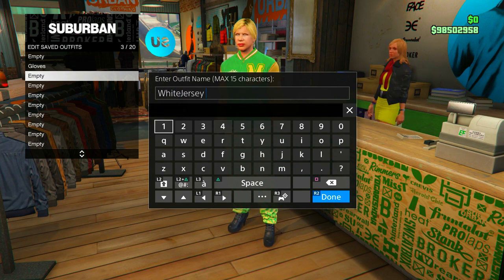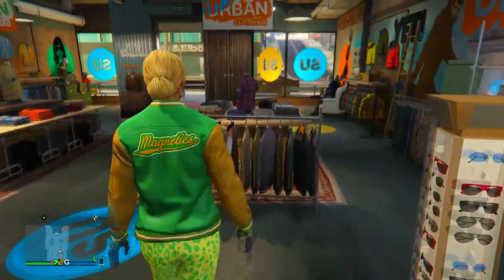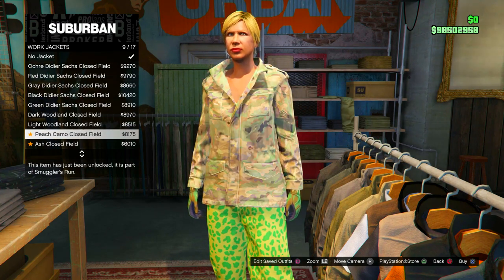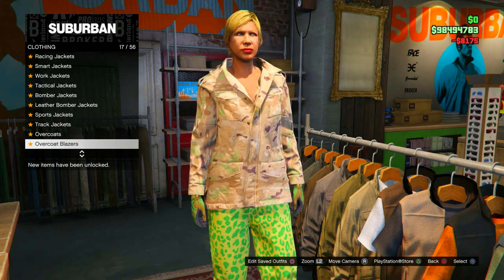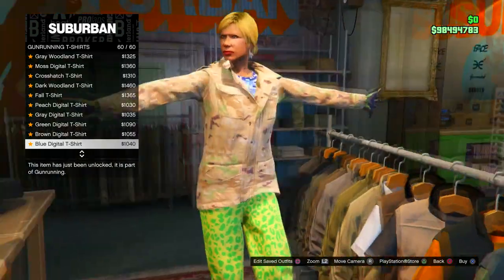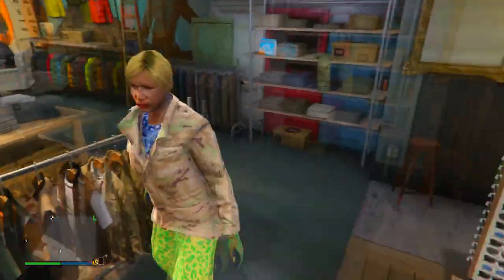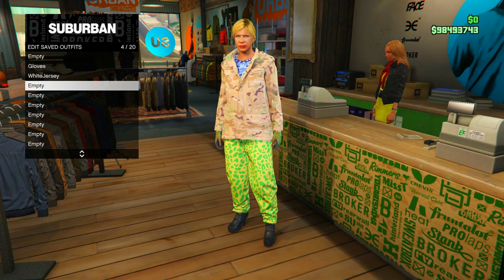Moving on to the last step of this main outfit: go back to the top section and purchase the peach camo work jacket. Make sure it is actually closed. From there, back out and go to gun runner t-shirts and purchase the very bottom one, the blue digital t-shirt. This is the gun belt that merges over to your outfits on the male character. Go ahead and save that in the slot underneath.